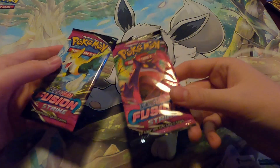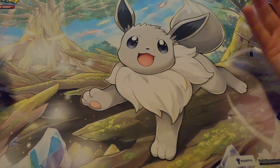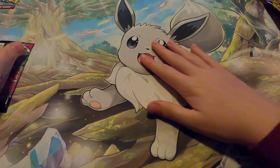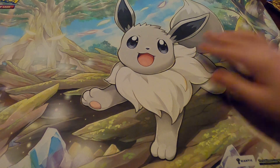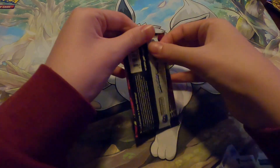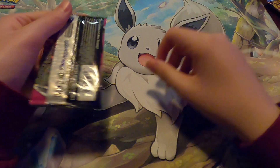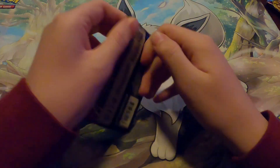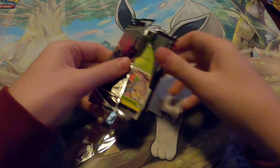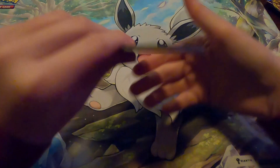We're now down to our last two packs. I'm probably going to do the Gengar Fusion Strike next. By the way, do you guys like the background — the Eevee play mat I got? I just love the Eeveelutions. This is a Radiant Eevee one. I opened that on the YouTube channel — by far I think it was one of the best openings we've done, and the Radiant Eevee is still one of my favorite cards I own to this date. You should definitely go check out that video.